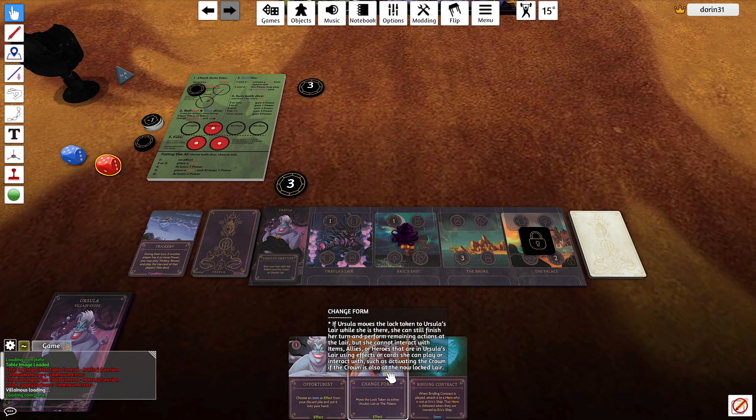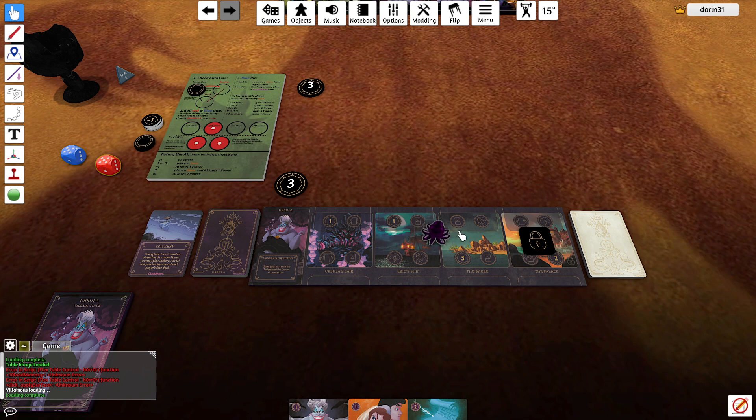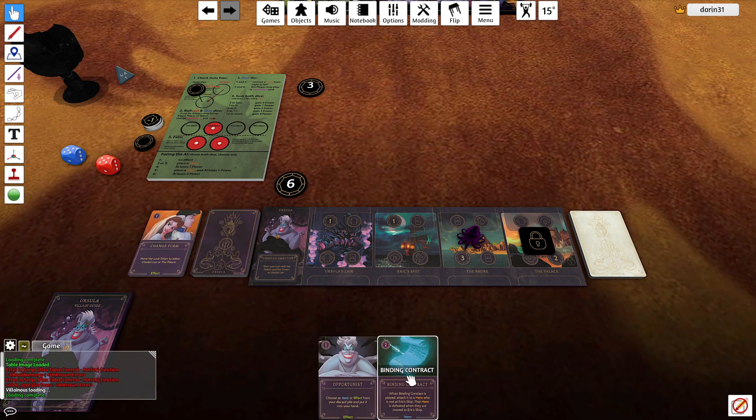I don't want to change form yet. Finding the contract for the ship — not very useful for now. I just want to discard. Three discards again, discard.